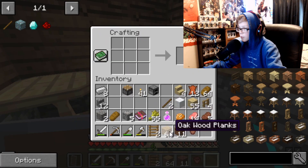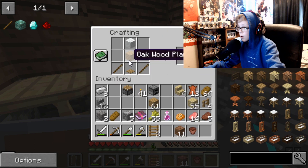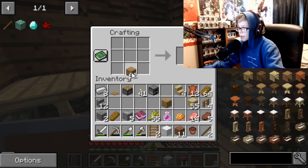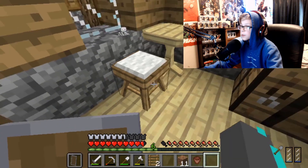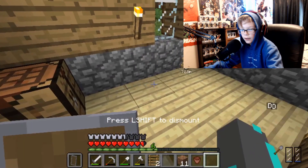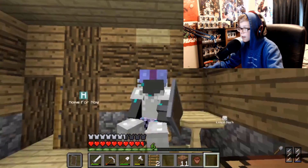We need two sticks and a wooden pressure plate — and a slab. Slab time. Let's put a slab here, wool, two sticks, and the pressure plate. There we go. And then let's put this here so we can do a little sit down in our chair. Yeah! That's awesome. How do I get off? Oh, there we go.